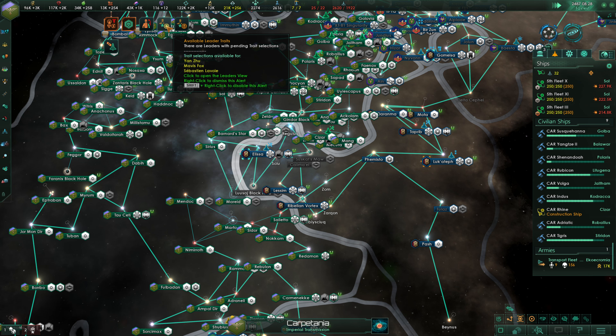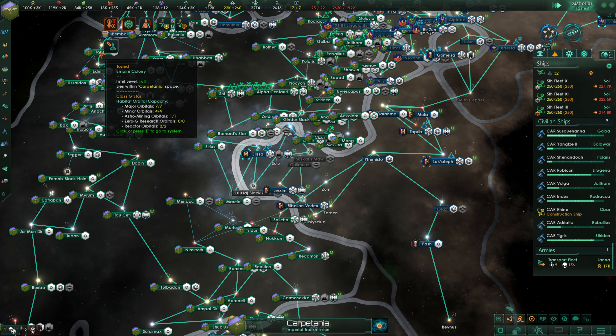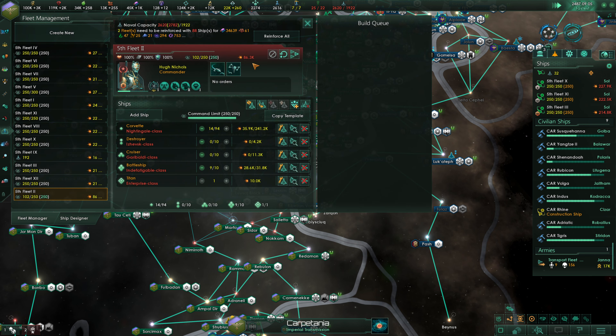We do have some available leader traits — I'm not too concerned about it right now. Reinforcements are indeed in transit. What are we at right now for minor artifacts? The answer is 62. One more month tick and we'll be at over 10% of what we need — it's actually not too bad.